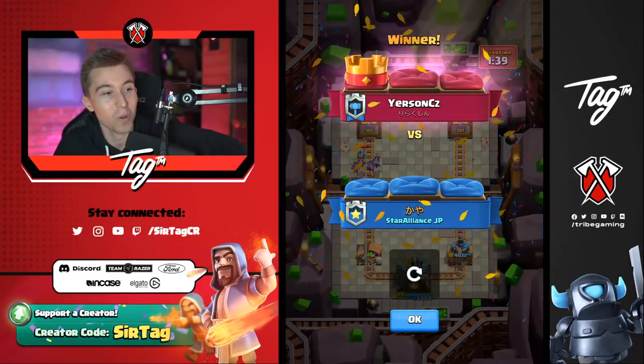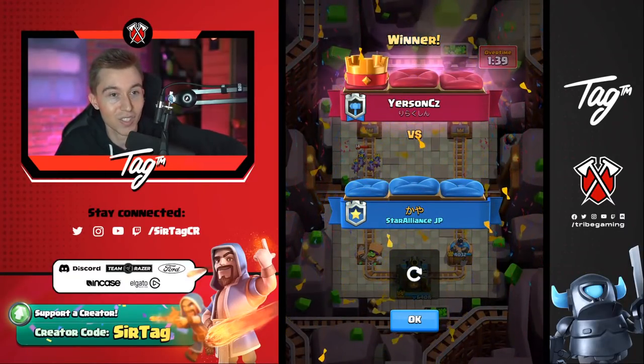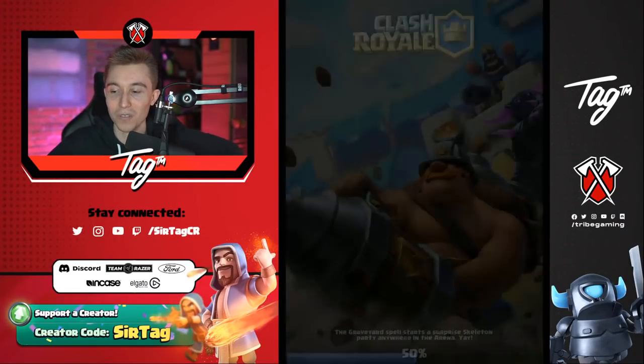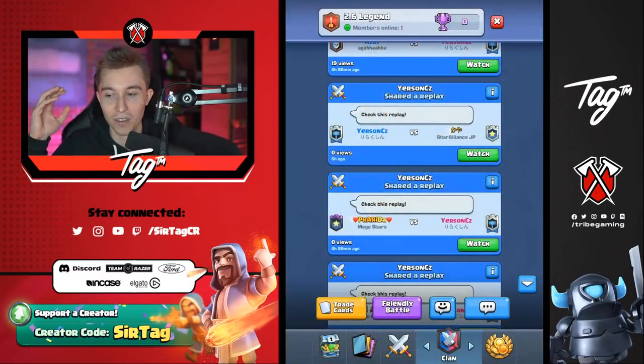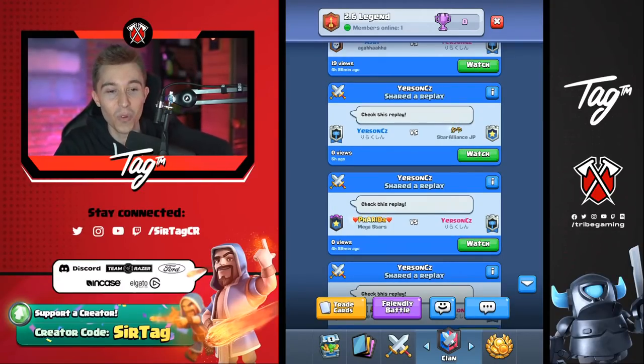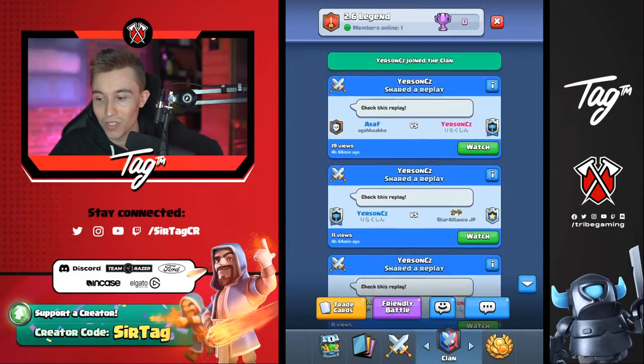A lot of people at top ladder will identify, hey, I've seen so many 2.6 players fireball on top of the sparky, and they make a prediction — then they get screwed over because the guy is thinking three steps ahead. Hopefully you guys enjoy this as much as I am. It's really cool to continue to learn. So let's jump into the next one and see what else Yursun has up his sleeve.